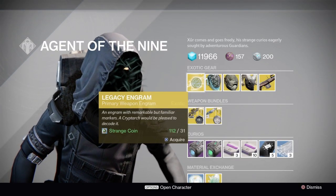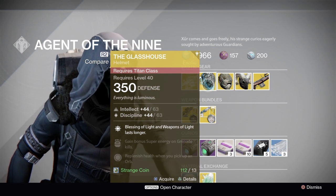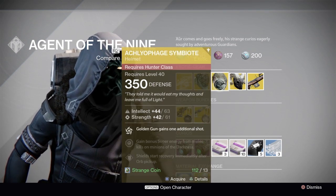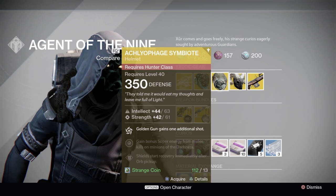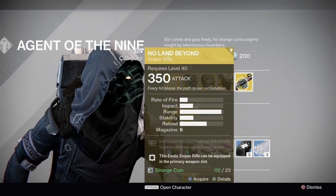For the Year 1 Legacy Engram, he is selling Primary. For Titans, he is selling the Glass House. For Hunters, he is selling the Symbiote. For Warlocks, he is selling the Ram. For the Weekly Weapon, he is selling the Land Beyond.